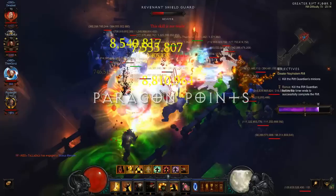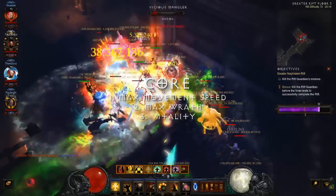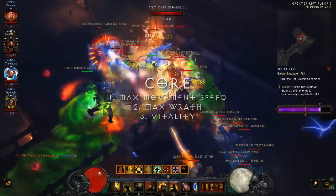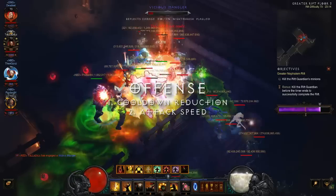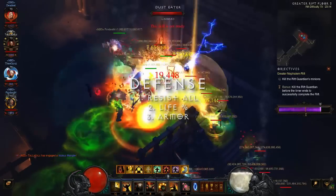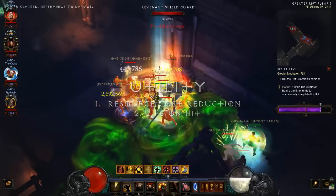In Paragon Points, max out movement speed to the 25% cap and max out additional resource, then spend the rest on vitality in the core section. Prioritize cooldown reduction in offense, all resistance followed by life percentage and then armor in defense, and finally focus on resource cost reduction and life on hit in utility.